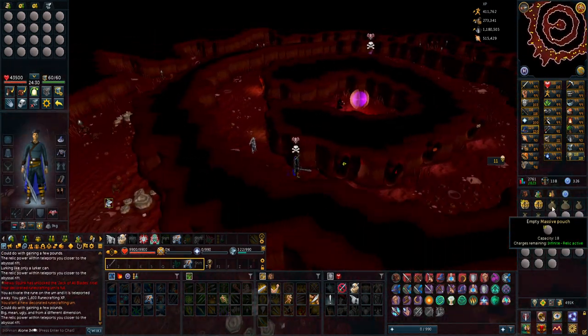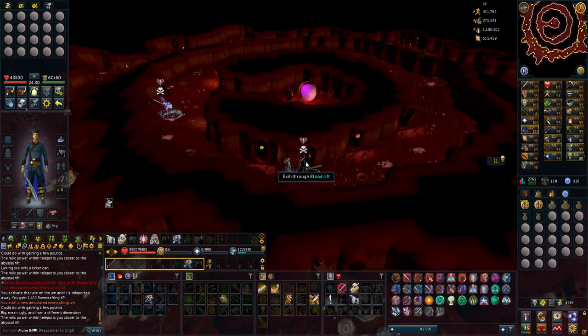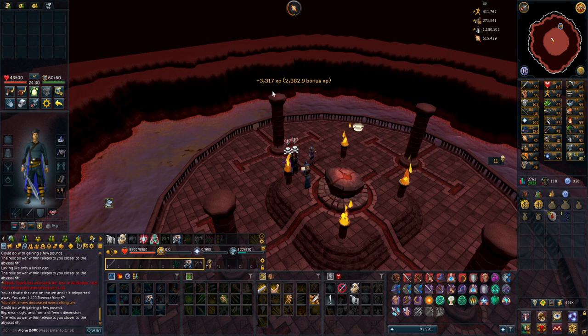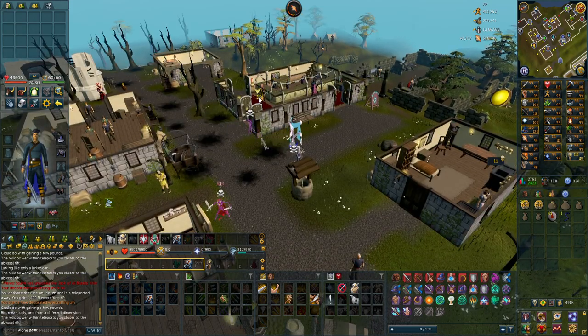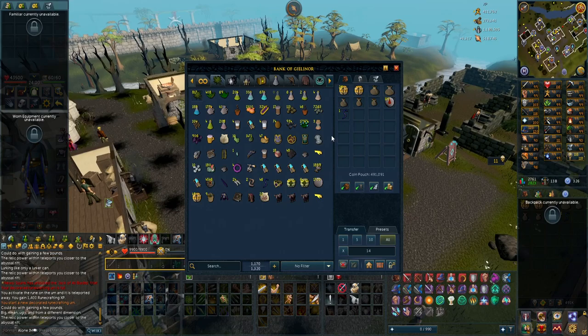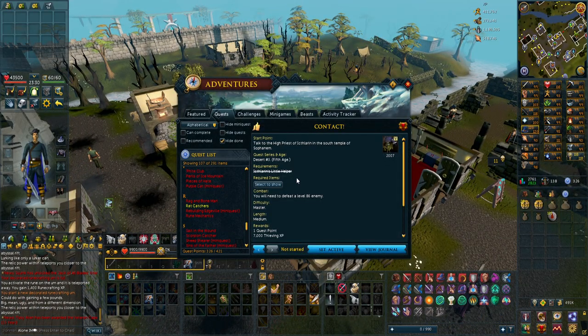With the infinitely charged massive pouch — because I have the relic — instead of 2,700 experience every craft I now get up to 3,300, so about 600 more every round. Once I get my ethereal set, which I'm only missing one piece for, I'll get even more, probably around 3,500 experience per craft.